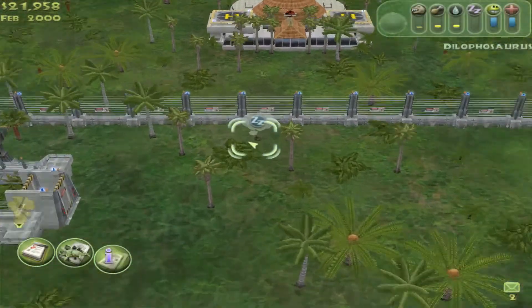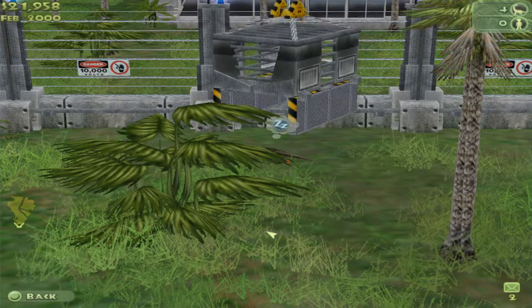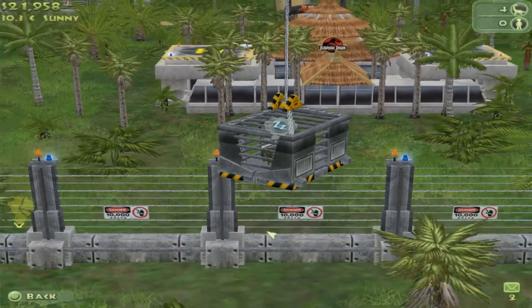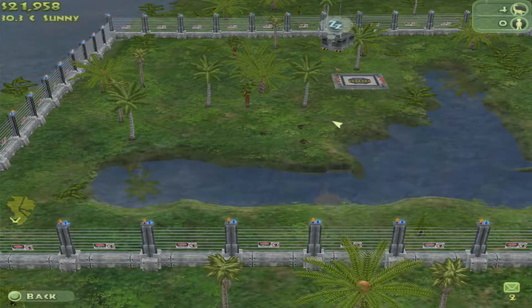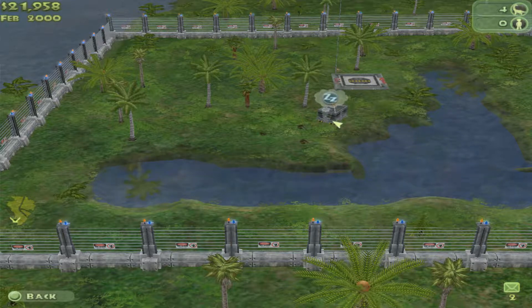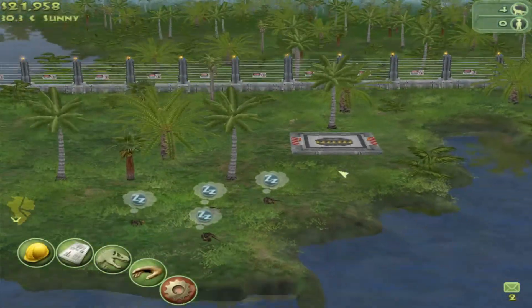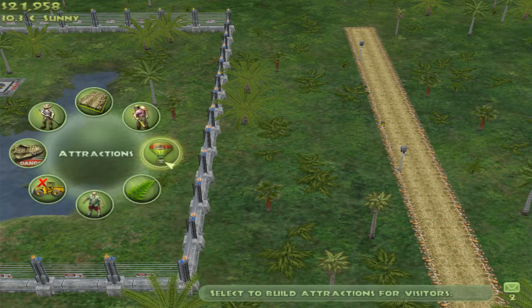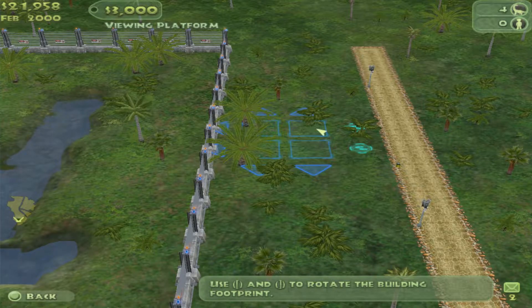In Jurassic Park though, there's also the thought that these are genetically engineered and mutated dinosaurs — they're not going to be 100% true to what was there in the Cretaceous or Jurassic. So these guys may actually not have had the frills either — they may not have had that big frill-looking thing around their neck. So it's pretty unique to think that maybe they took some creative liberties to make them for the movies — and even for the book, which is an awesome read if you've never read it.